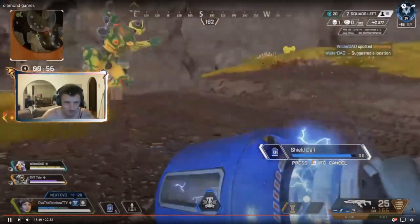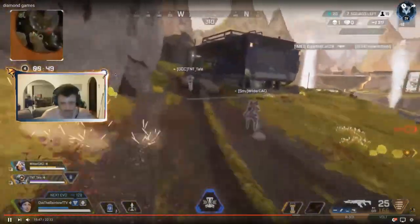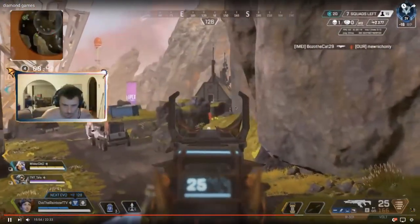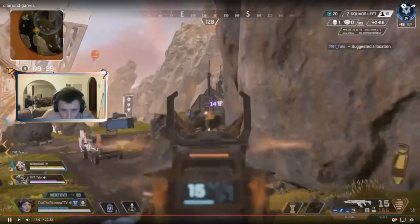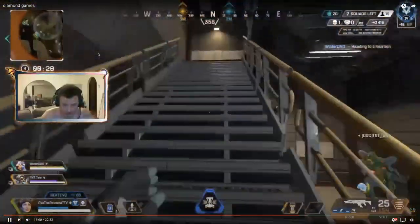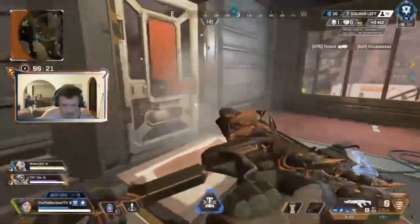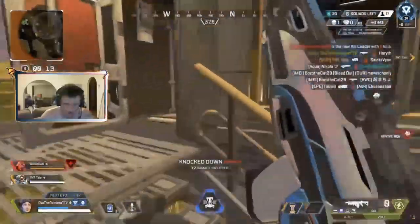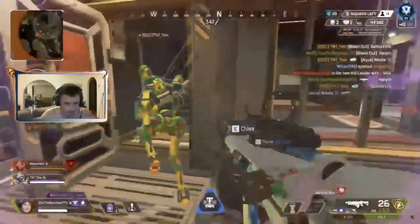Obviously I think he's solo queuing, so it is what it is. When you're solo queuing, there's not a lot you can do to have clear decisions between you and your teammates — you either take over as IGL or suffer the fact that your teammates probably aren't the best IGLs. Right here I wouldn't be poking. He only has enough heals to heal himself one time. I really like how they find a place in zone and take this house. You want to be playing nice and defensive in this situation because you only have three cells, unless you have an opportunity for a clean wipe — which they do here, which is really good.